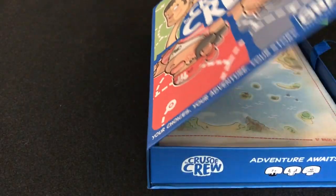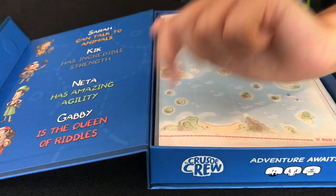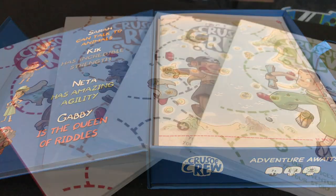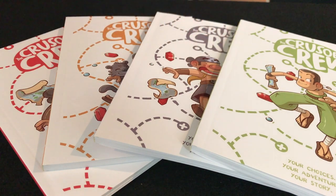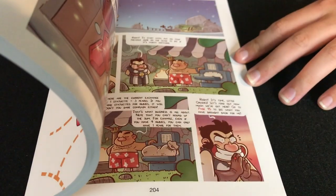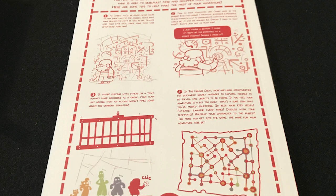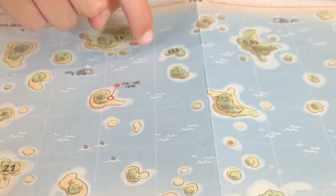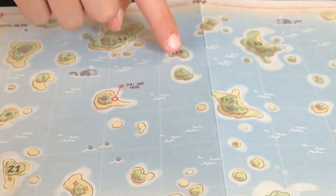So how's it play? Let's take it to the table and find out. In The Cruiser Crew, you take on the role of a character in a story in which your choices guide your progress. Each player takes one of the books — this represents the character they'll play, and each character has special abilities. Players follow along with the story in their own book; the first few pages go over some of the general rules and concepts of the game. Grab the map and plot your course for your first island to explore, and turn to that page number in the book.